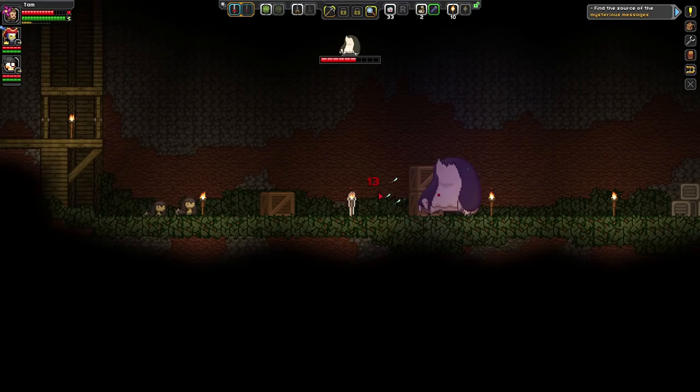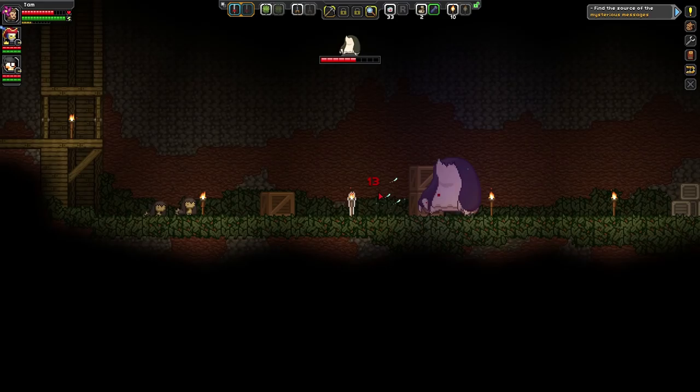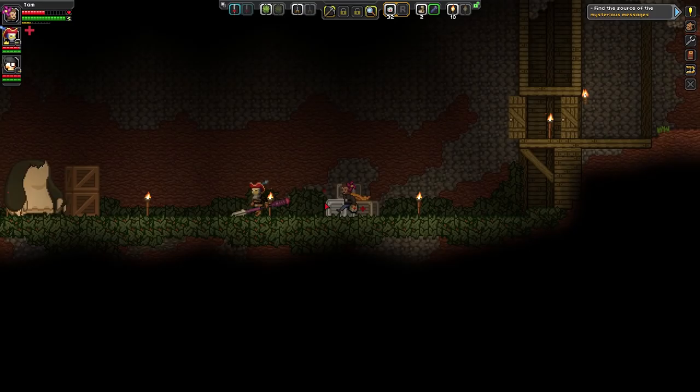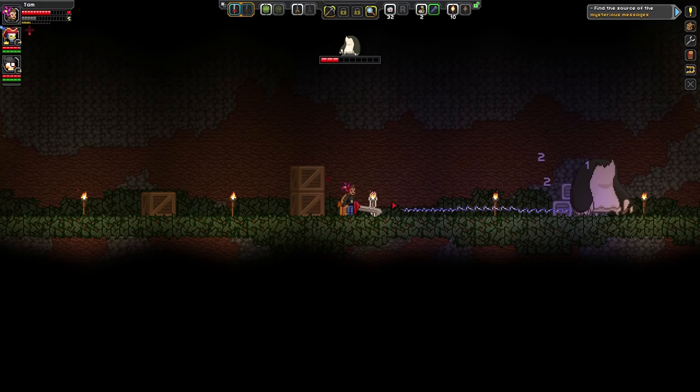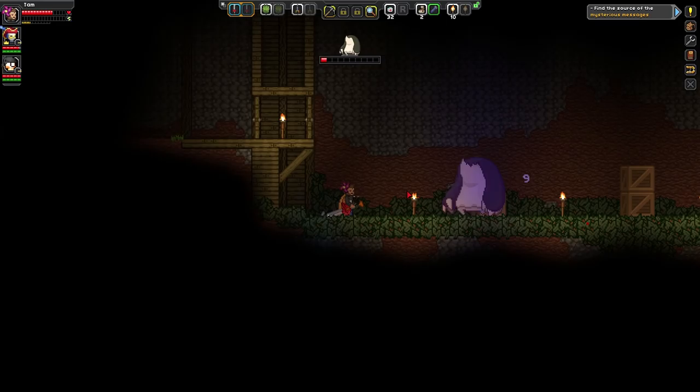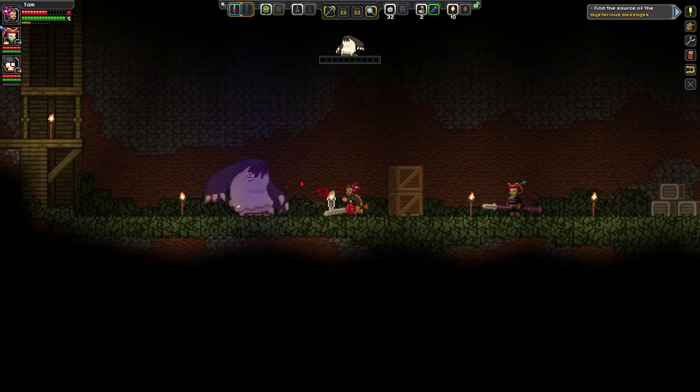We're also looking for core fragments to fix up the portal, which is what your first planet is for. I've got about a hundred I can share. It's a pretty basic fight but it's cool to take on an enemy like this on your first planet. He killed the pop top — good job.